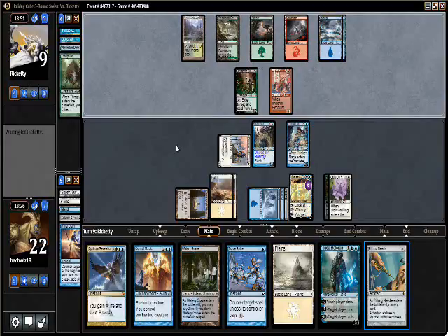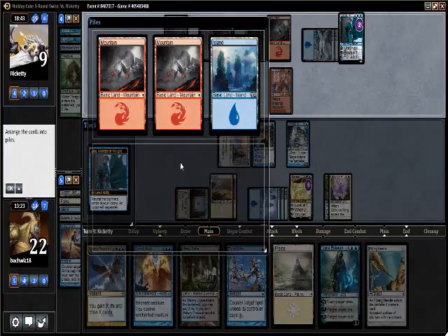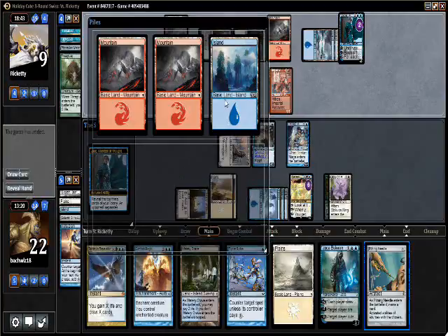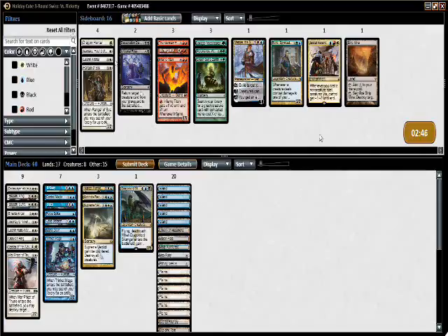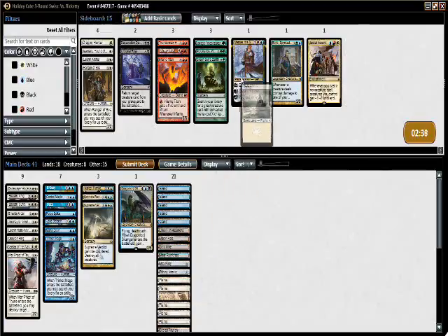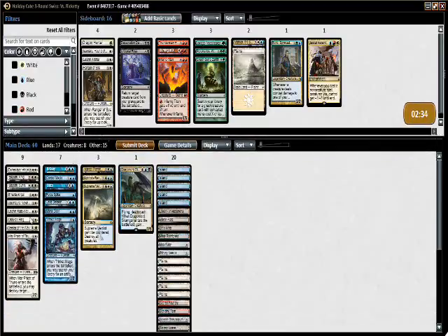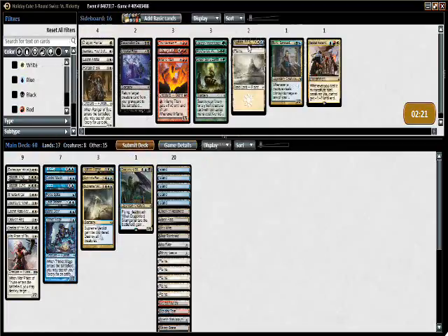Next turn I get to Bribery again, probably hit Acidic Slime. Architect of Thought is fine — I'm just gonna Bribery that or Pithing Needle it next turn. He just concedes. I'm glad he conceded because that means we don't have to rush through the next couple of turns. So he's got the Splinter Twin combo, he's got an ambitious mana base — we'll do the Strip Mine thing and I'm gonna cut a Plains this time instead of an Island, because we had that really frustrating loss round two not having our Islands. We're just going to run it back.